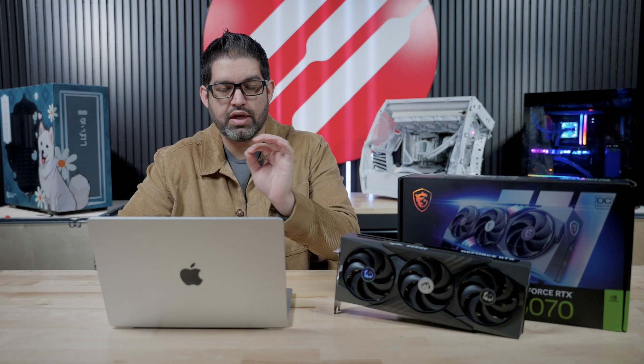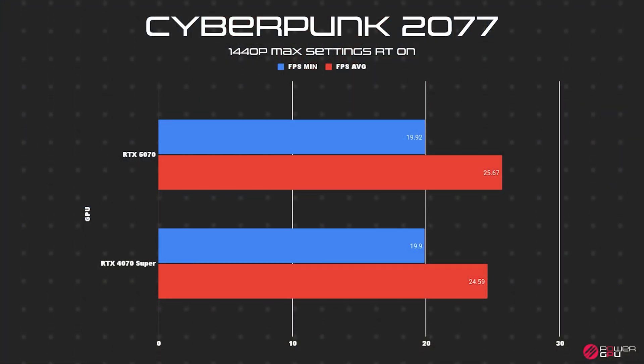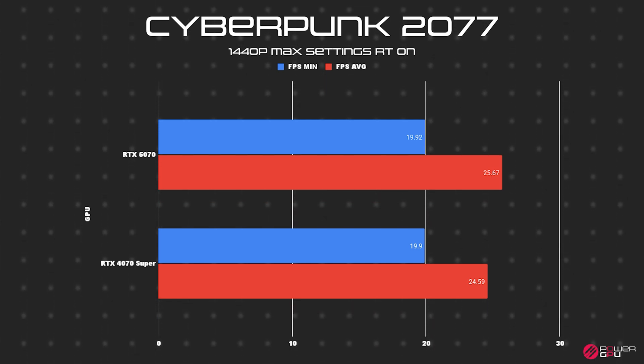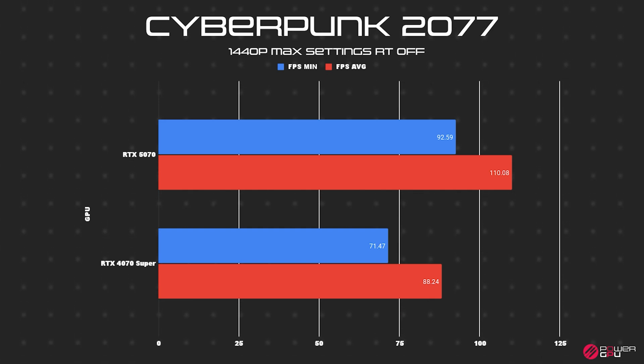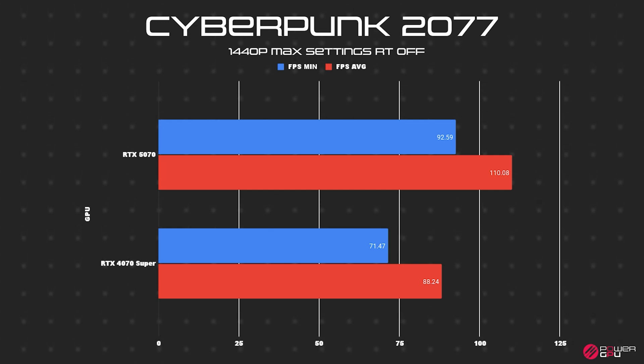Moving on to Cyberpunk at 1440p max settings, we tested both with and without ray tracing. With ray tracing on, the 5070 averaged 25.67 FPS with a minimum of 19 and a max of 32.13, while the 4070 Super averaged 24.59 with a minimum of 19.9 and a max of 30.19 — only about 2 FPS difference. Without ray tracing, the 5070 averaged 110 FPS with a minimum of 92 and a max of 140, while the 4070 Super averaged 88 — that's a big difference of 22 FPS on the average.